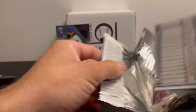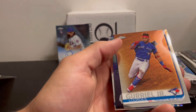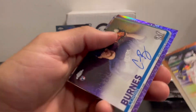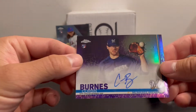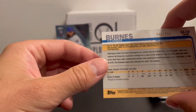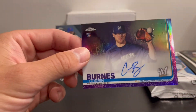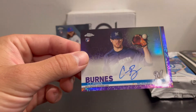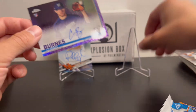2019 Topps Chrome. Tatis, Guerrero Junior, and Austin — it would be nice to get one of those guys. Oh — Corbin Burns purple autograph! Look at that, so that's a good one. Back-to-back autographs, out of 250. The odds were one in twelve for both of those. That's an awesome looking card, out of 250.